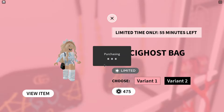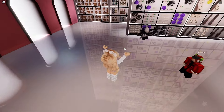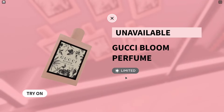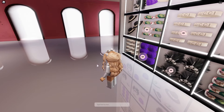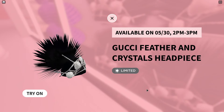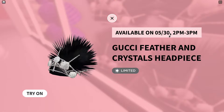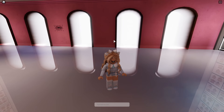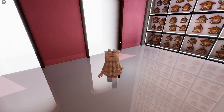They're available at like 2 p.m. or something like that, so you can't buy them all the time. There is this bag over here which I want to buy and it's available right now — it's called the Gucci Ghost bag. I'm going to go ahead and buy it. This is how it looks, and it looks super cute!